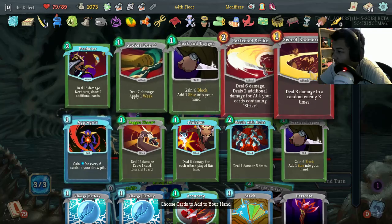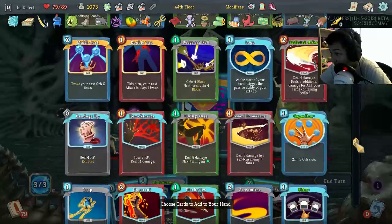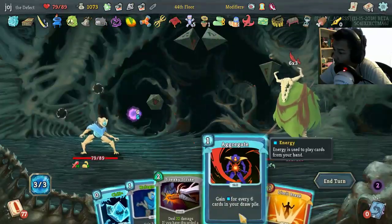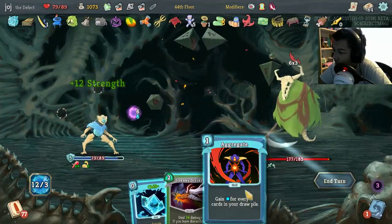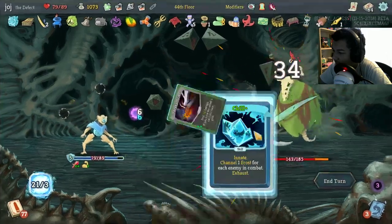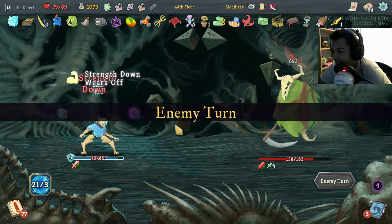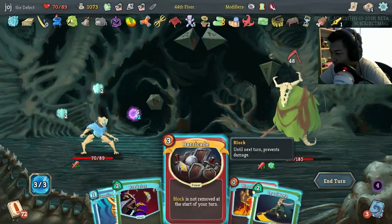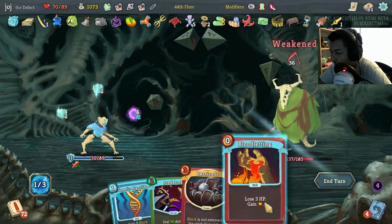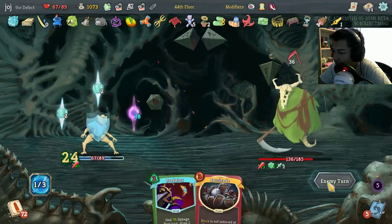There it is! Looking for Limit Break — and Limit Break is very obvious. Big red card, big red card. Aggregate — Limit Break, Hologram, Aggregate — Limit Break, Exhaust. Oh no — this was a mistake. God damn it. I'm bad. Doing muy damage — I would like you to not do muy damage. I didn't need to do that because I'm just gonna play that, so that was a waste.